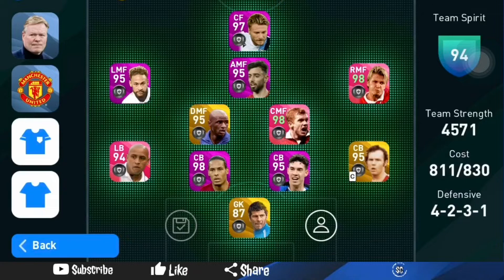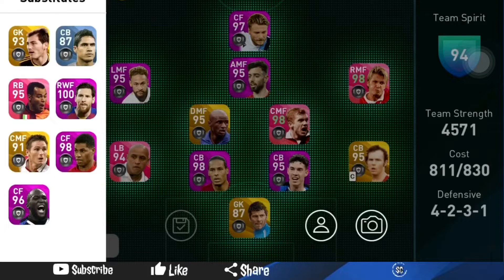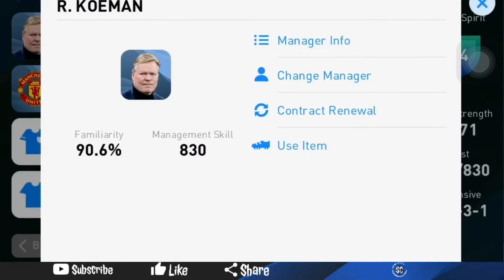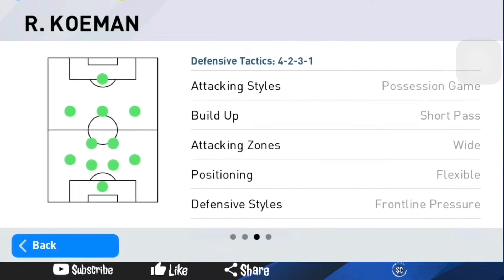As you guys may know, it's a 4-2-3-1 formation and it's position based. If you look right here, his team strength isn't really that strong, so I basically have to put a base black ball into the side, which is Varon, because my featured players and legends players are too strong for the team. It's a 4-2-3-1, both offensive and defensive — position based, ball game, short pass, wide, flexible, front line pressure, wide and aggressive. That is for both attack and defense.